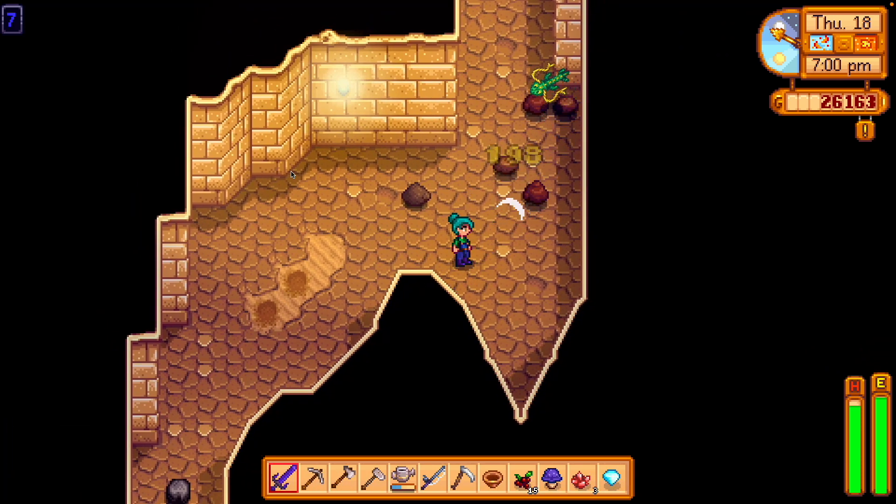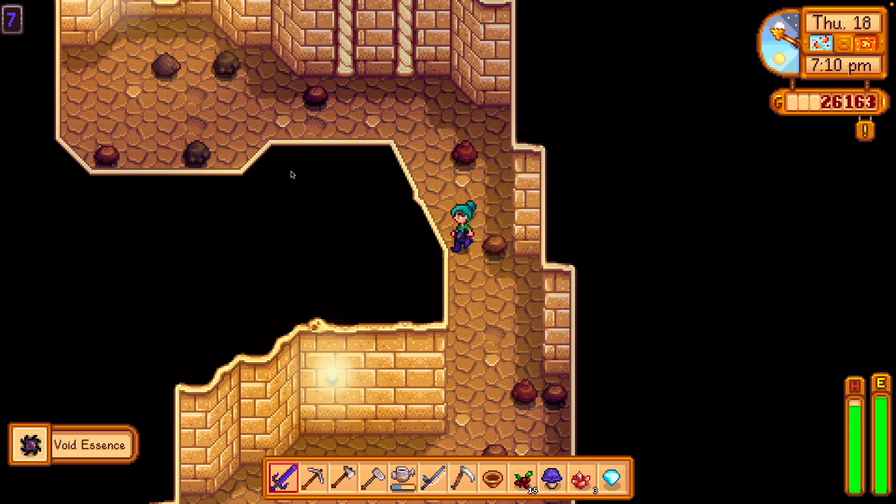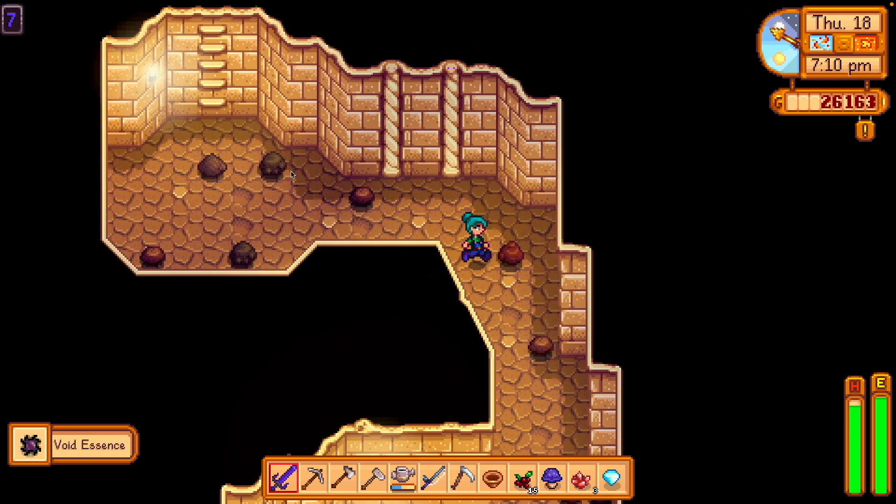And then they normally drop solar essence or cloth. There's a number of cool things they can drop, including a 1% chance of a prismatic shard drop.